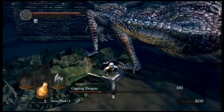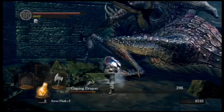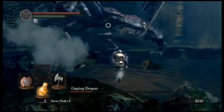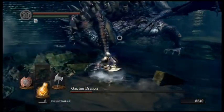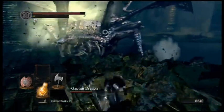On this boss, when you get him down to low life, do not just rush in for the final hit. I've had incidents where I got his life so low I couldn't see it, rushed in to try to kill him, and he killed me. So don't be greedy for hits. Never be greedy for hits — even if he only has one hit left until he dies, just play smart the whole way through.